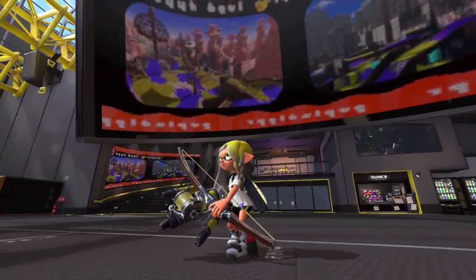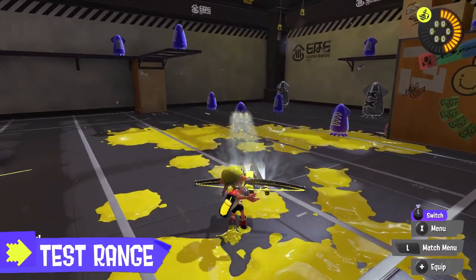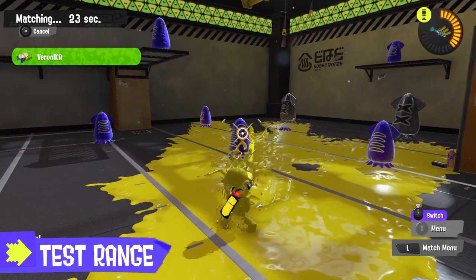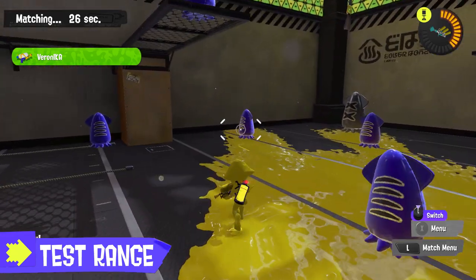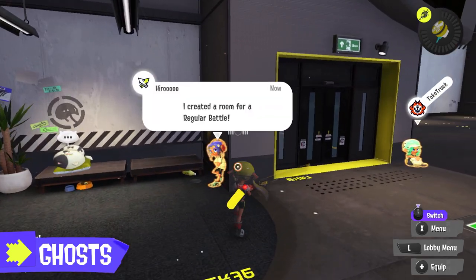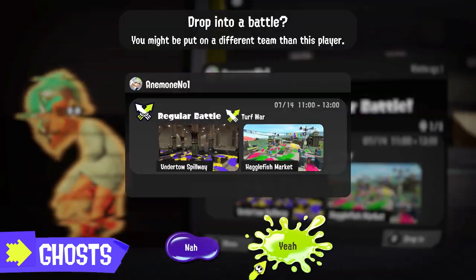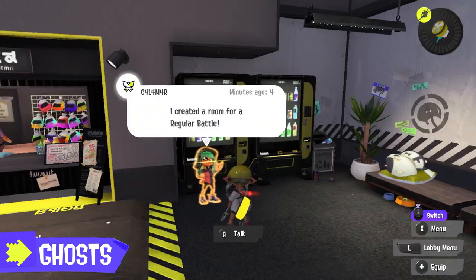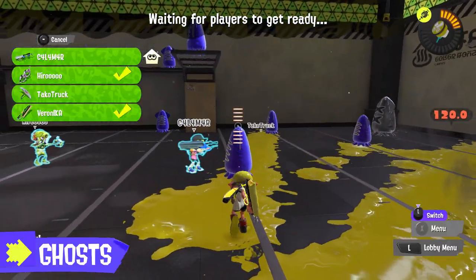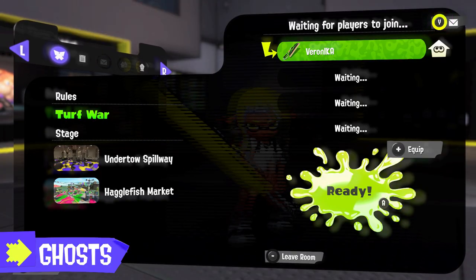Now let's talk about the features within the lobby. This is the Test Range — try out and get comfortable with your weapons here. Besides being able to practice whenever you want, it's also a great place to warm up while waiting for rivals to join a battle. Online friends will appear as 3D holograms. Drop in on friends in the midst of battle and play alongside them — you can also join up and start a battle on the same team.